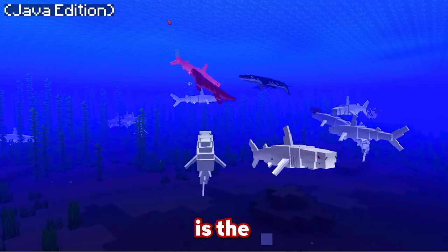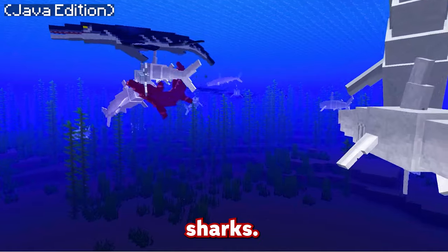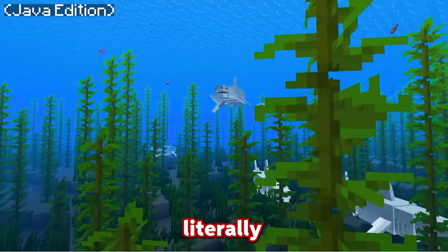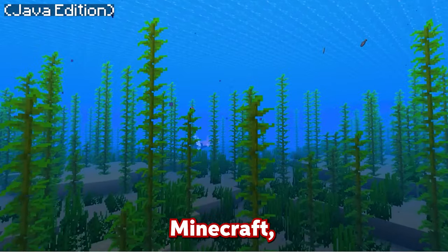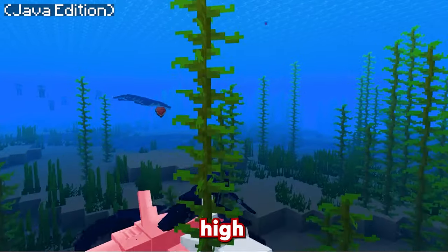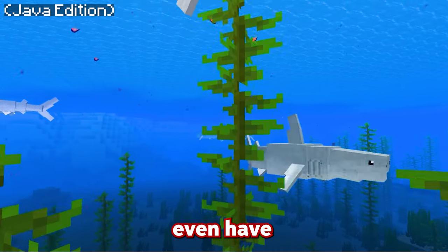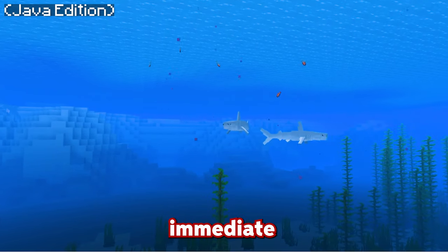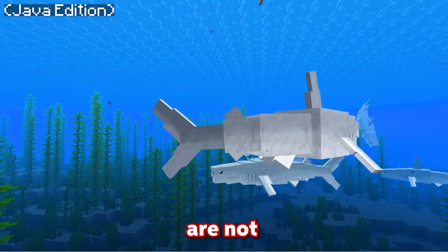This mod also includes the Megalodon shark — one of the most ferocious sharks — and in Minecraft it's exactly the same. This shark is absolutely attacking everything and is the apex predator, especially since they hunt in packs and have very sharp teeth and very high health, making them a very dangerous killing machine. Some of them even have red eyes, which means they're in an angry state and about to kill something nearby, so be sure to watch out for those.